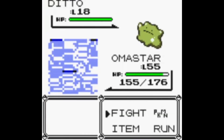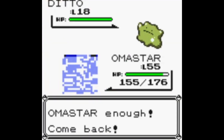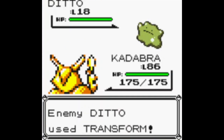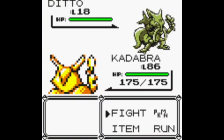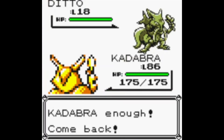Now that I've found another Ditto, I'm going to switch into our special stat Pokémon, Kadabra, yet again. Another reminder — special stat 226.